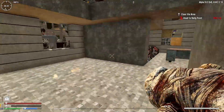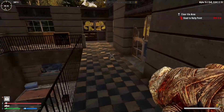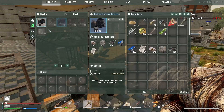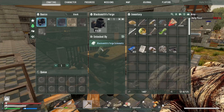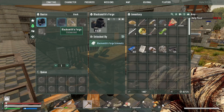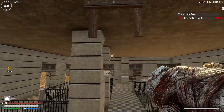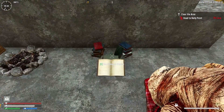We have everything. Let's craft the schematic, learn it, and then see - because a small note: if you wanted to craft the blacksmith forge, you don't even know what resources are needed until you have the schematic. It is so well thought out and I really like it. We need the schematic, so blacksmith forge - we have everything, let's craft it and then read it to see what we need to craft the actual thing.